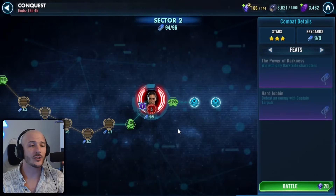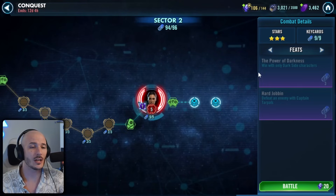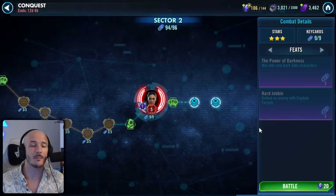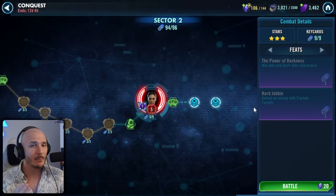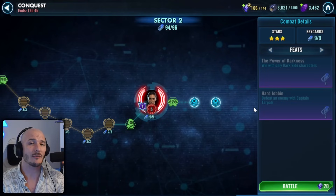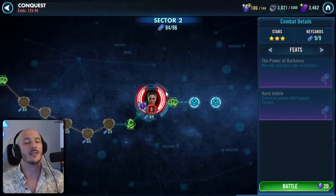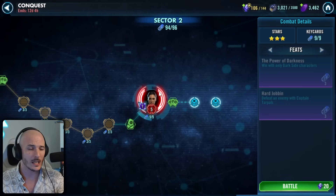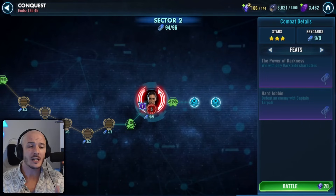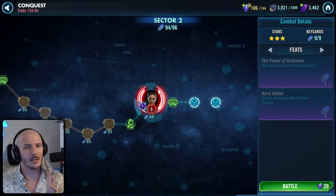And finally the boss node. We need to do two things: win with dark side characters, and defeat an enemy with Captain Tarpals. For dark side characters, I'd recommend maybe using a Darth Revan lead — that will help you Death Mark Iden early on and really clean up things quickly. For defeating an enemy with Captain Tarpals, this can be done with a low-gear Tarpals, but it is a little bit tricky.